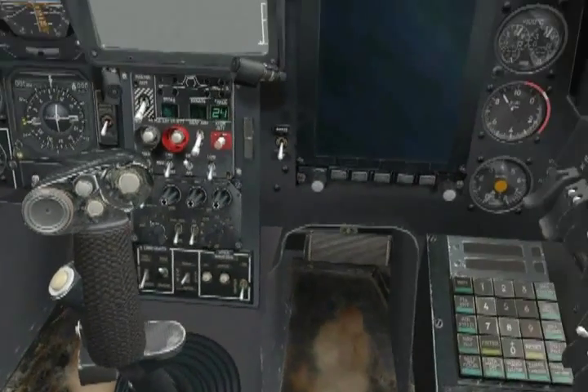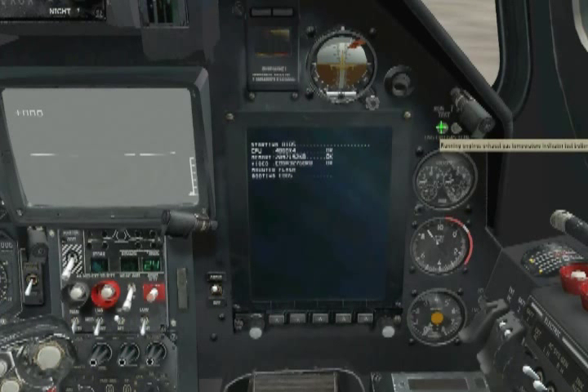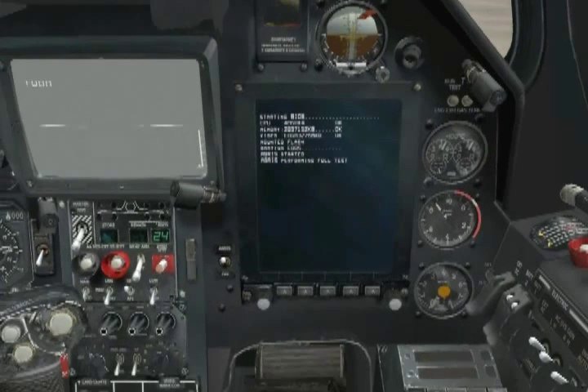Alright, time for the right forward panel. Turn the Abris on and run an engines-running EGT test. This time, we're looking for less than 150 degrees Celsius for a good test. There — just under it, about 90 degrees Celsius. Perfect.